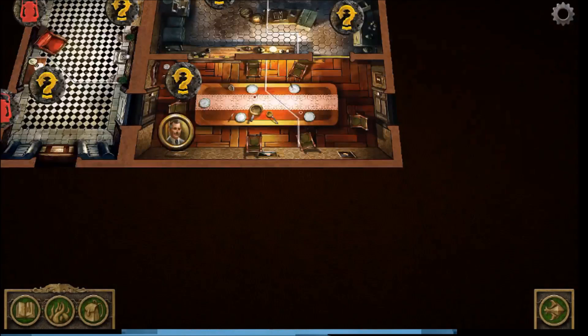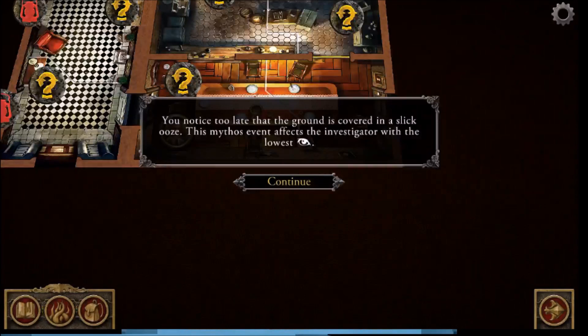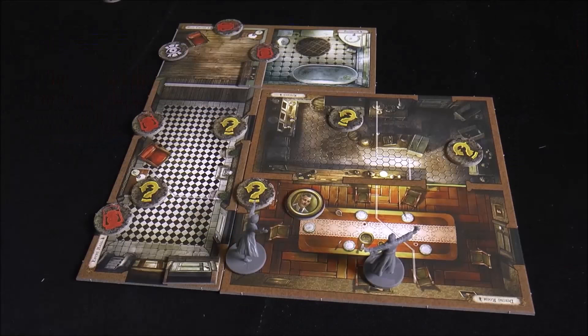Ending the investigator phase, the mythos phase triggers: the ground is covered in slick ooze. The event affects the investigator with the lowest observation — Father Mateo at two. We test agility with three dice needing two successes, and get exactly two, so we're fine.